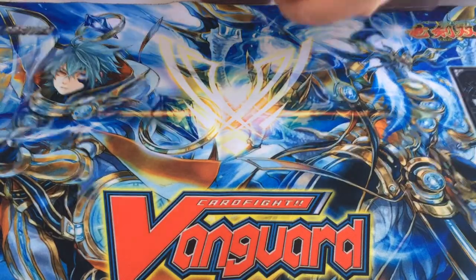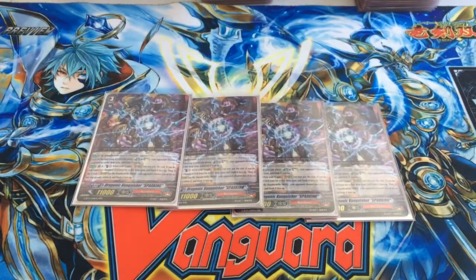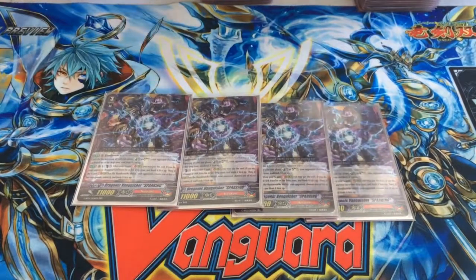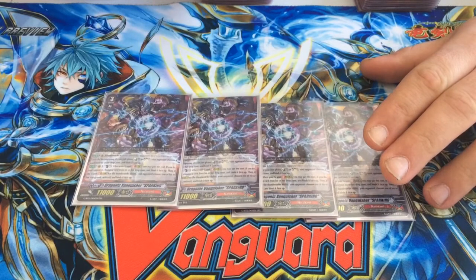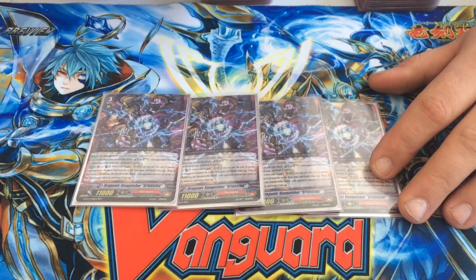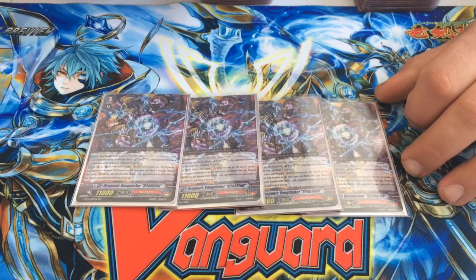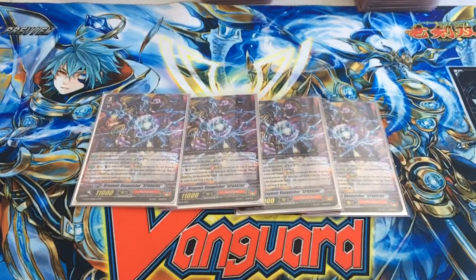Moving on to grade threes. I run four copies of Vanquisher Sparking. I really like this card. Once you hit Thunderstrike 4, it's pretty much its own engine. You're unflipping damage every time and you're gaining this skill to just CB1 for two binds — especially if you're going into a stride unit that has a Thunderstrike ability. So it's a free bind; you really cannot pass that up.